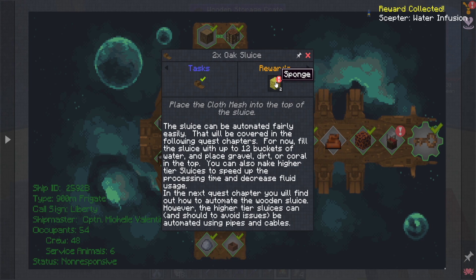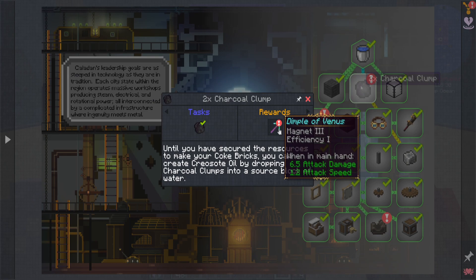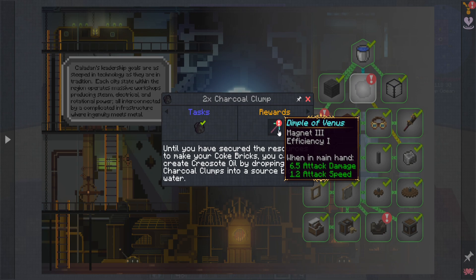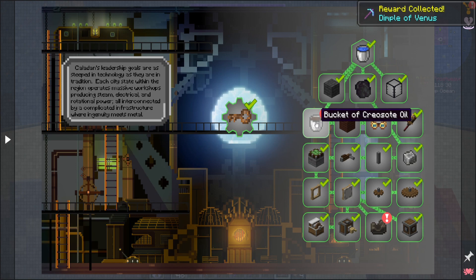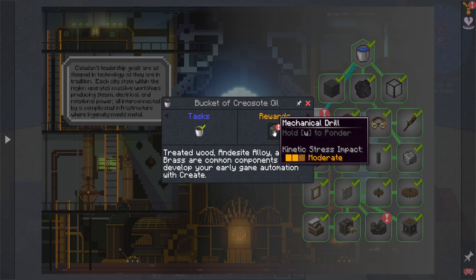Oak sluice — I get a couple of sponges. I guess that's in case you get a water overflow into your rooms or something. Oh, I get a 10 coin — always liking the money, because that's good to spend in the shop. A few more nickel ingots. And then going over to the second chapter, we've got Dimple of Venus — it's called Magnet 3 Efficiency 1. It looks like an emerald pick, which is sad because I bought another right pick and upgraded it.